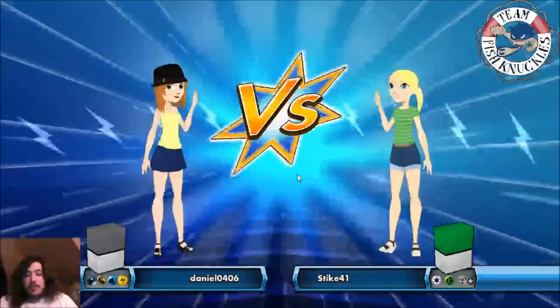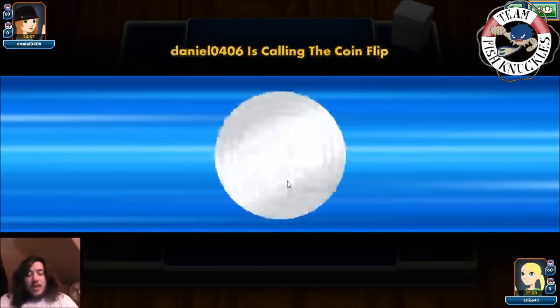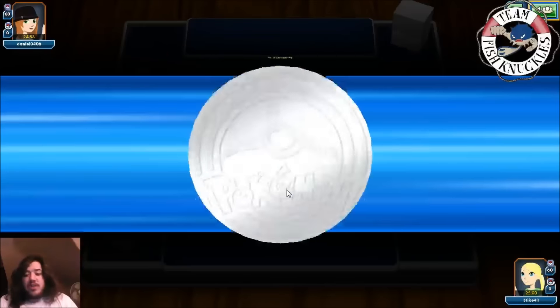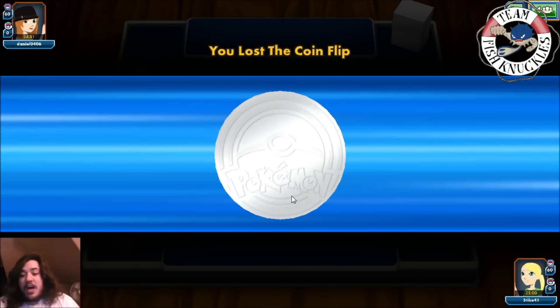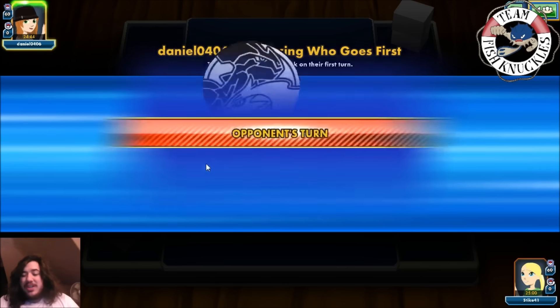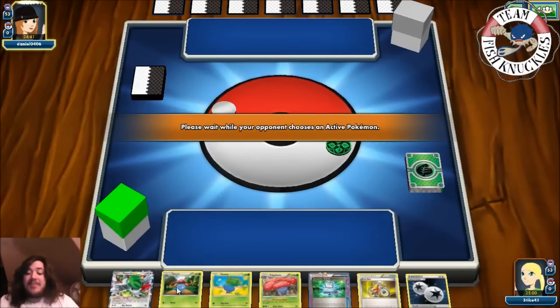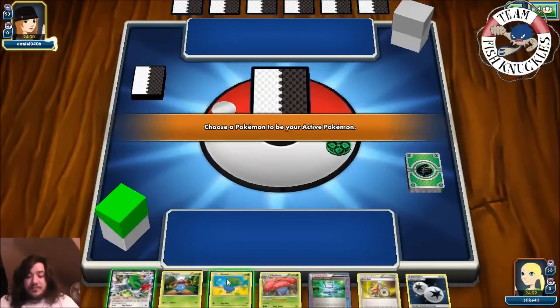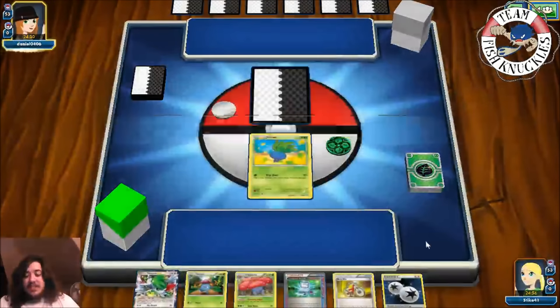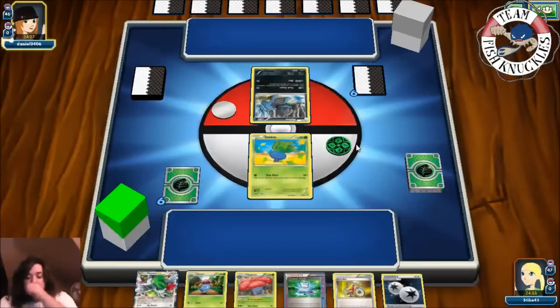Game three — we're playing against Daniel0406 playing some kind of Dragon/Dark deck with a bunch of different colors. We lost the coin flip so they'll have a turn of using items, but maybe we'll get the turn two Vile Plume. We have the potential to get a turn one Vile Plume but actually don't want it because it would be a really bad situation here. We put down Oddish and press done. Our opponent plays a Dino and a Parallel City comes down — we only have three bench Pokémon so that doesn't really matter.